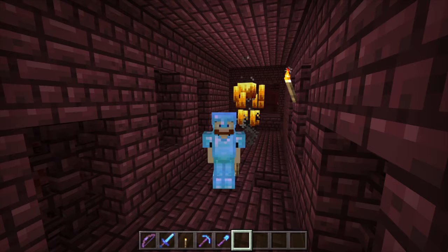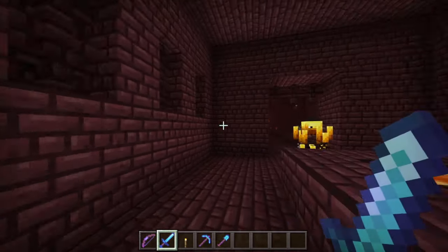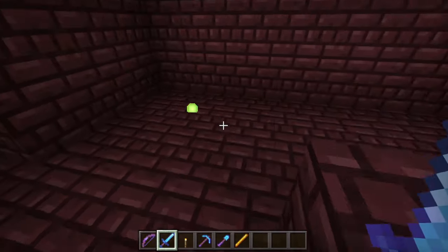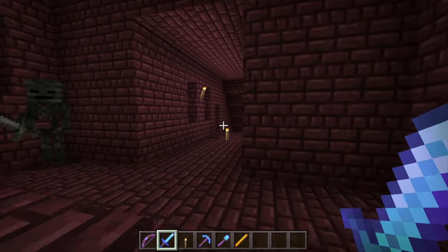Say hello to my friend, the blaze. You actually need something from him if you're going to power your brewing stand. Let me grab something from him. There it is — we got our blaze rod here, and that is important.